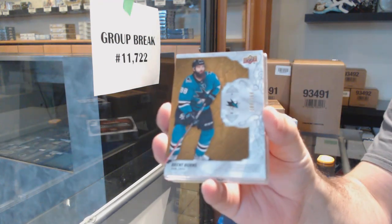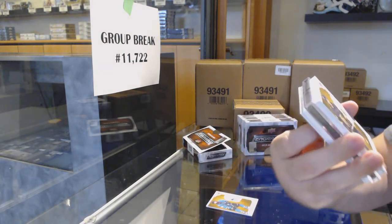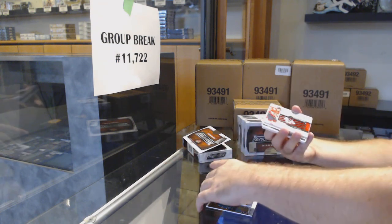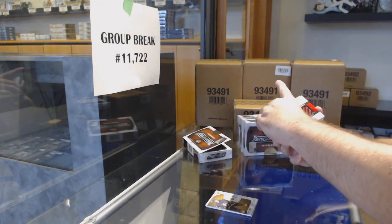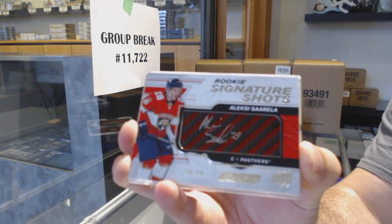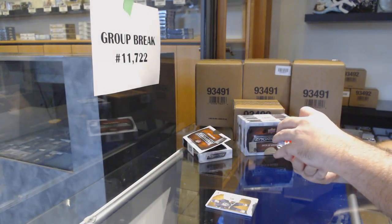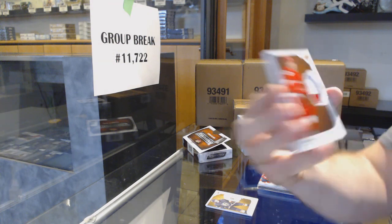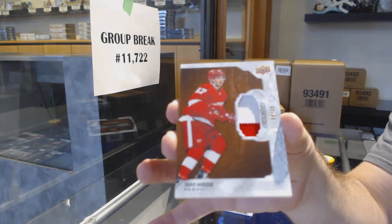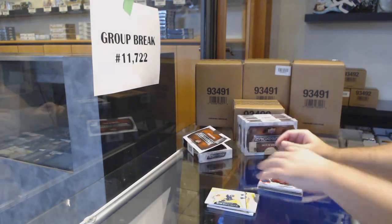We've got for the Sharks, Brent Burns at $2.99. For the Vegas Golden Knights, $2.99, Jimmy Scholl. Signature shot, Red Rookie to $99 of Sorella for the Florida Panthers. For the Red Wings, a $35 rookie patch of Tower of the Red Wings. And a Synthesis of Yossi for the Preds.